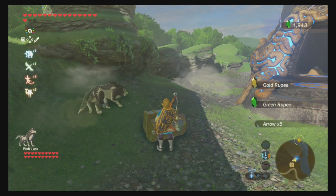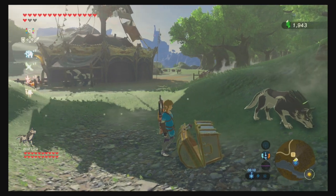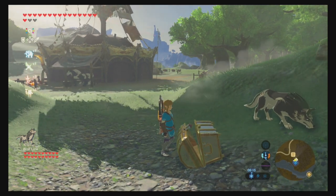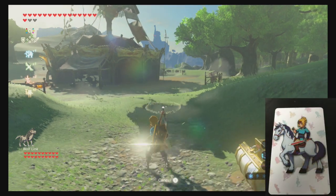And in the chest we've got fire arrows. Okay, never mind. Normally I could save and quit and restart but that's too much faff. So the next one we're going for is an amiibo that clearly looks like Link on Epona.